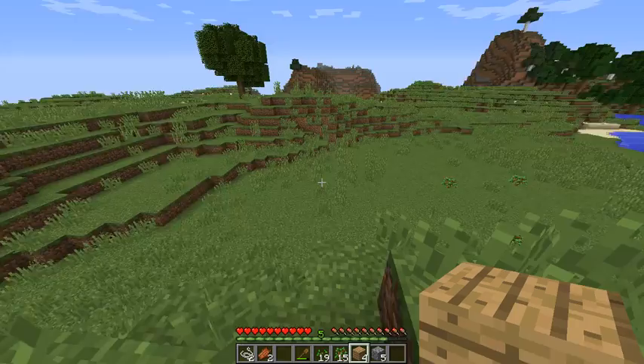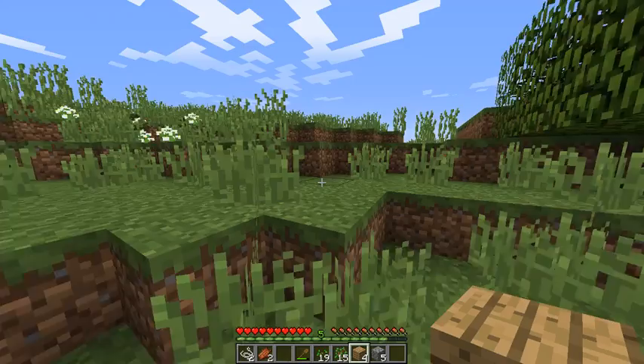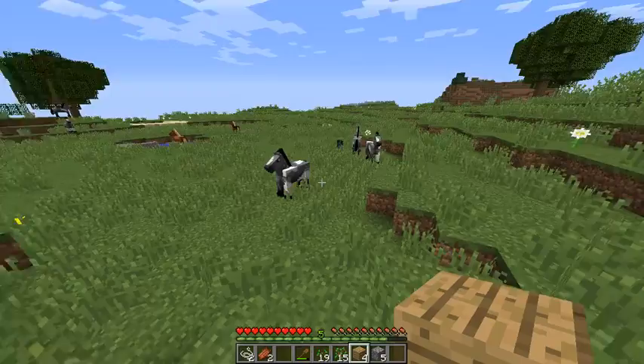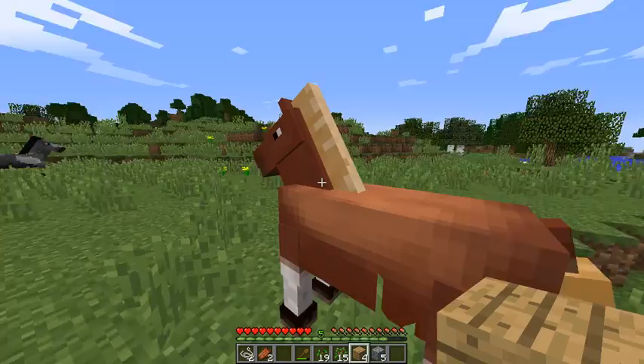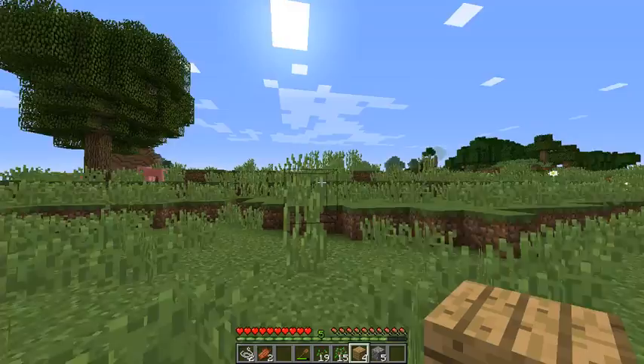We have pigs, so we can breed them. Let's explore a little bit around this place to see what else is around us. Oh, there's a ton of horses — whoa, so many horses! That's nice. I can ride the horses and breed them if I have some carrots and apples.